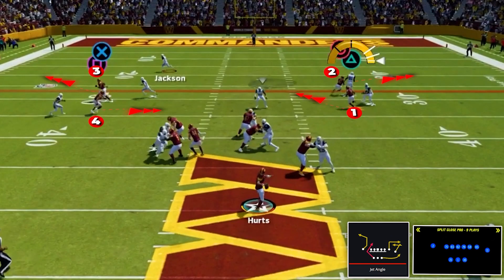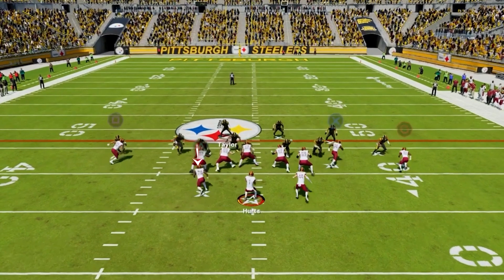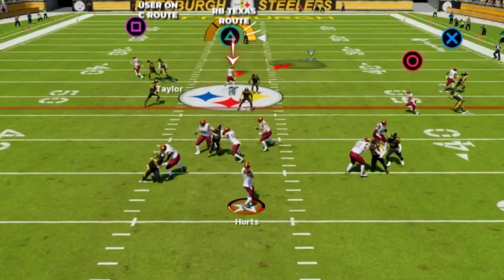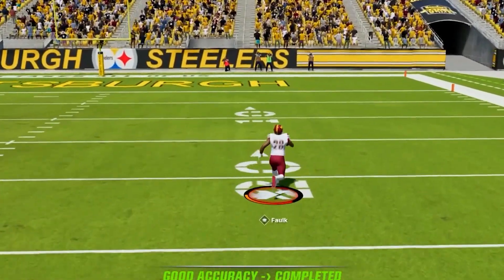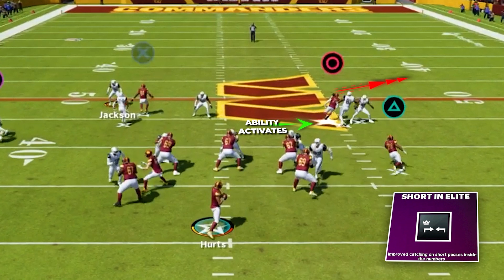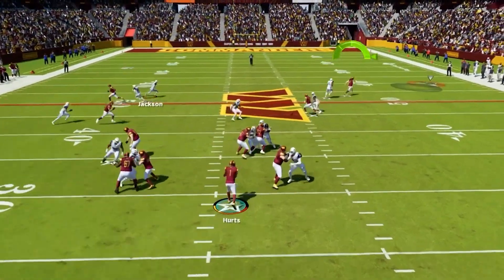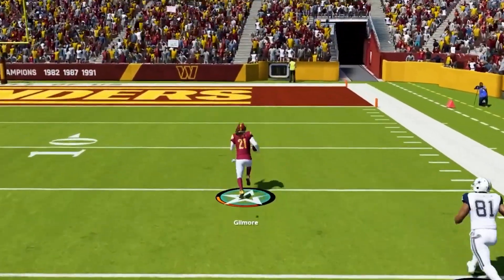We also have an amazing man-beating play with four great options that all attack different areas of the field — jet angle in split close pro. Come out with your tight end to the wide side of the field, then block your fullback. First, focus on the running back Texas route out of the backfield. This route is amazing, gaining plenty of separation as it cuts across the middle. If the user isn't covering it, you can fire this in and get some really consistent yards. Next, look to the C route from the solo receiver — I like to run short and elite with this guy, and as he breaks out to the sideline, his ability will activate and he's going to lose his man coverage, making him super dangerous in the open field.